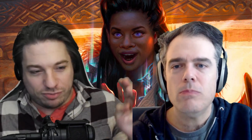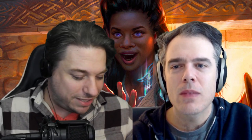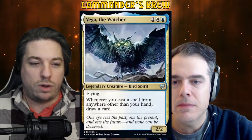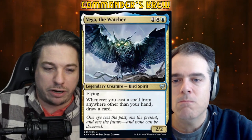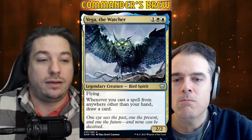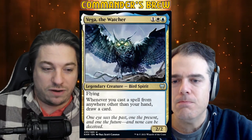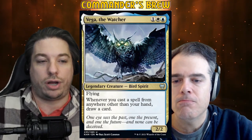Vega Populate Storm — these are three exciting words. Let's dive right in here, Sean. We're talking about Vega the Watcher, who is a new commander from Kaldheim. Vega is one white blue for a 2/2 legendary bird spirit. This is an uncommon commander, which I love to see. Vega is a flying creature, and whenever you cast a spell from anywhere other than your hand, draw a card.